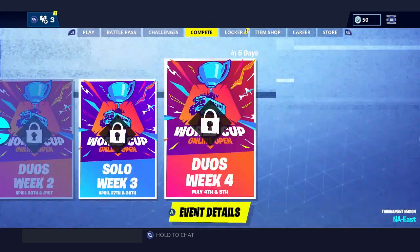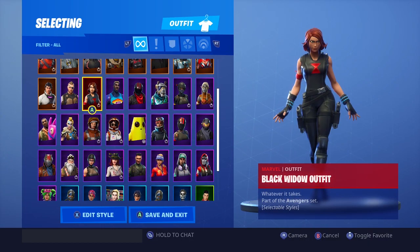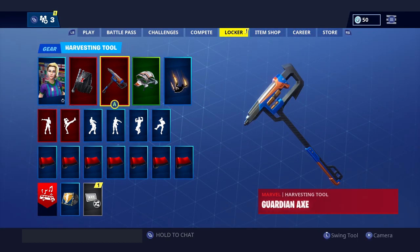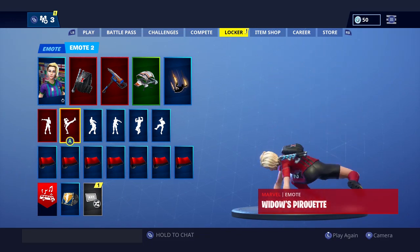The first one was Black Widow, so I'll show you real quick. The Black Widow set came with her skin — it has the blonde and the redhead versions — and then it comes with her Widow's Pack back bling, an axe which I do not have, and also the Widow's Parete emote.